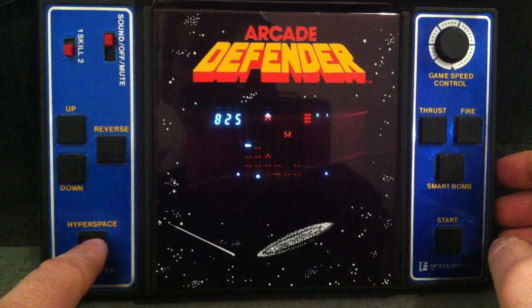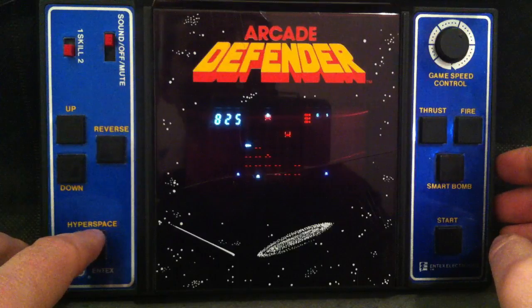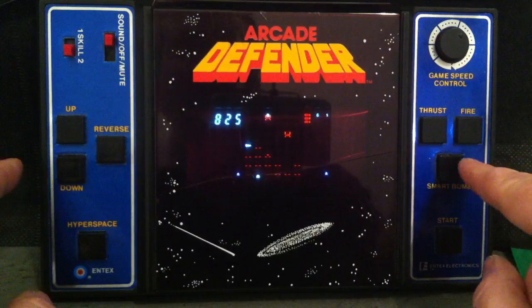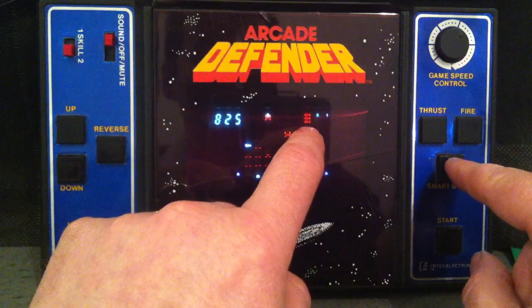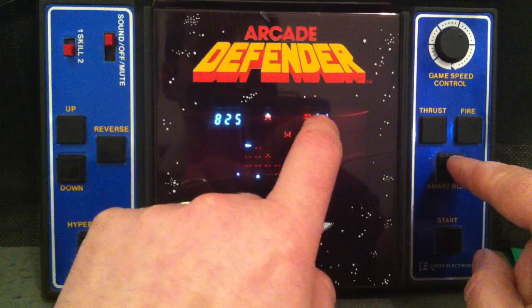You've also got a hyperspace button which randomly moves you somewhere else in the playing arena, a thrust button which makes the background move, a fire button of course, and a smart bomb button — it's a great button to have. Those red things there show how many smart bombs you've got left.